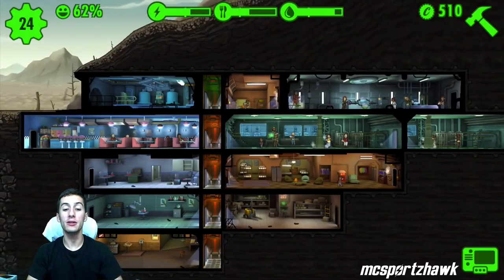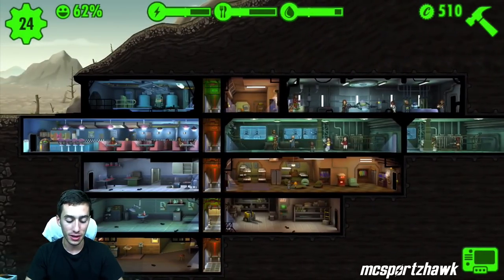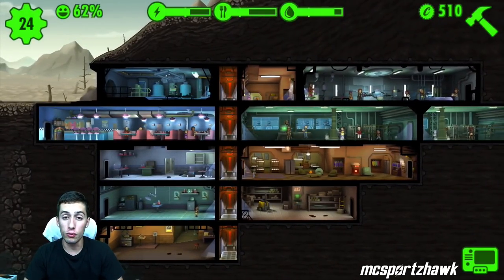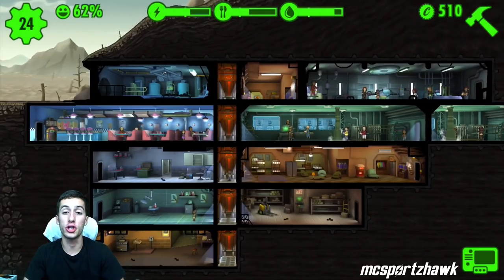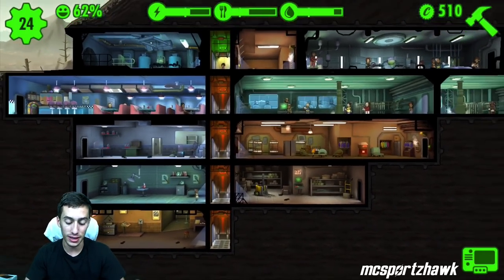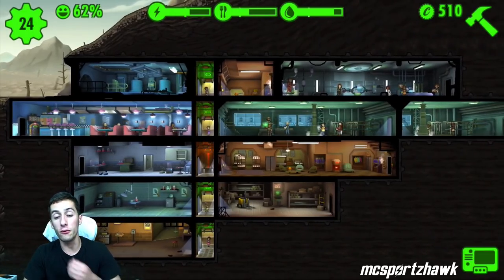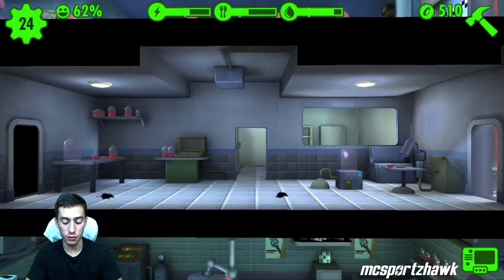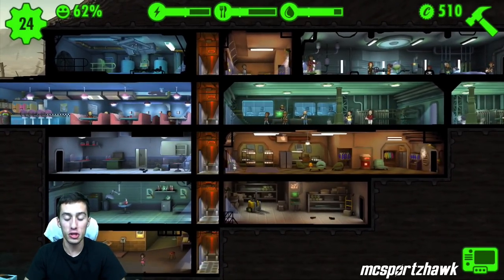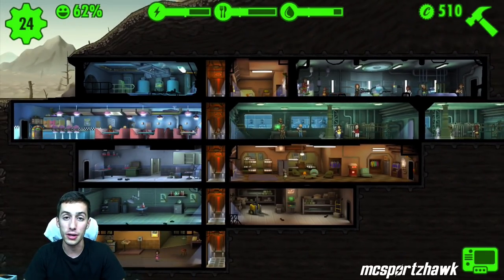Tip ten: don't build too fast without upgrading. Make sure you upgrade your power generators quickly enough because when you add new rooms, they eat power. Just like kids eat food and water, new rooms will chew up your power, and if you don't have enough, rooms will start shutting off and you can't choose which ones. Right now I have a lot of empty rooms because I need everyone in the rooms that produce power, food, and water. So upgrade your power generators enough to fuel new rooms — don't just build without having the power to support it.